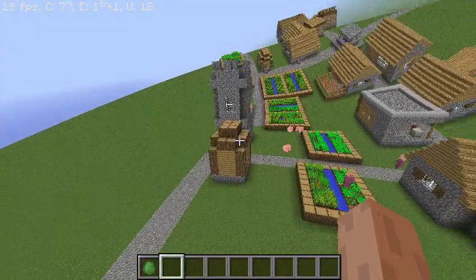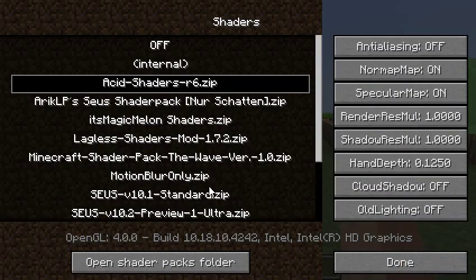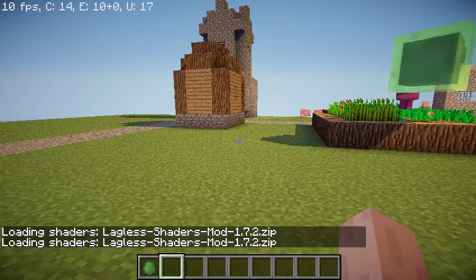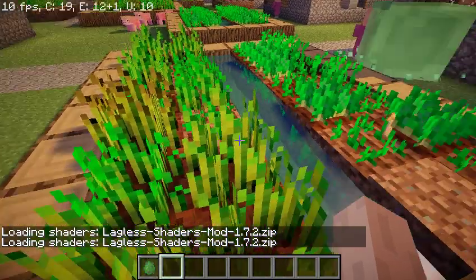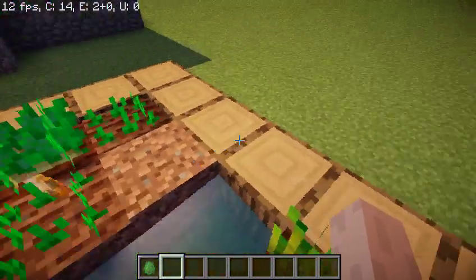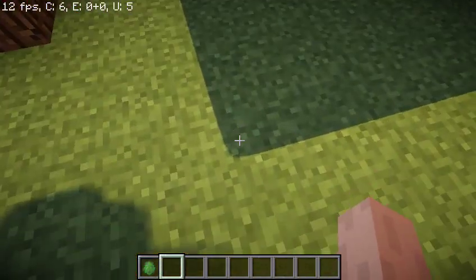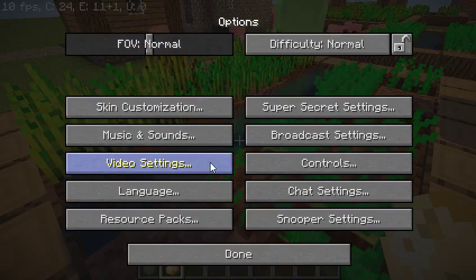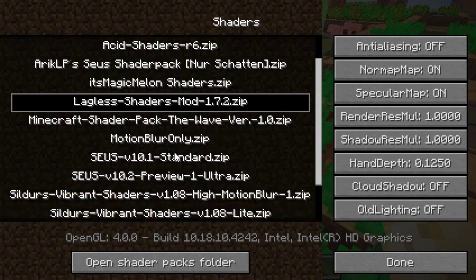The next shader is the Language shader mod. It's for 1.7.2 but I'm using it for 1.8.8. What I like about this is the water — it's not the best water but it's still really cool. I like the shadows as well, very nice, and it has pretty cool reflections too.